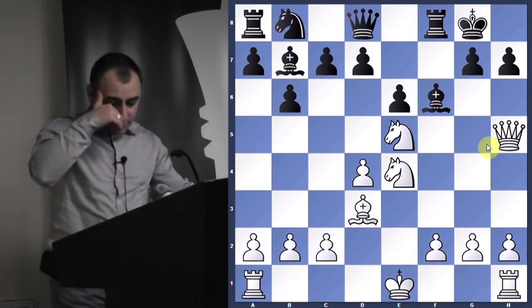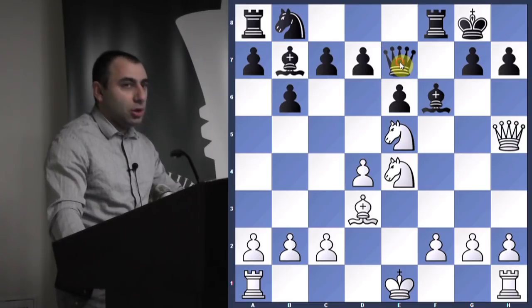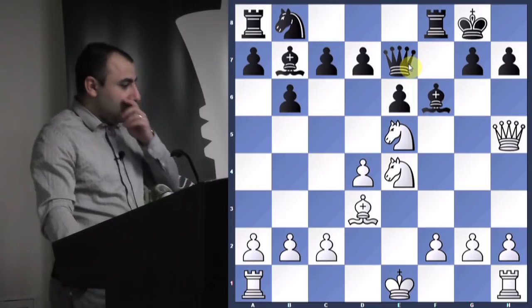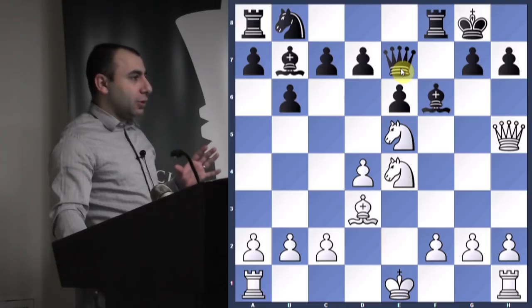Now we go queen h5 — the queen is very active. Now he goes queen e7, trying to defend. And here white has a very strong tactic — I'm going to show you first, pay close attention.